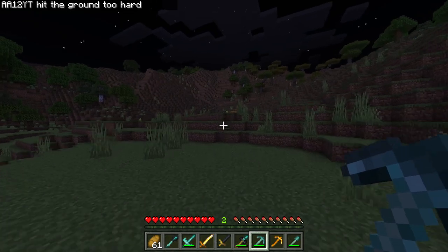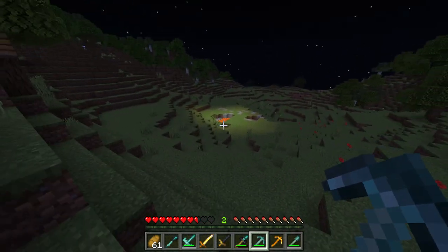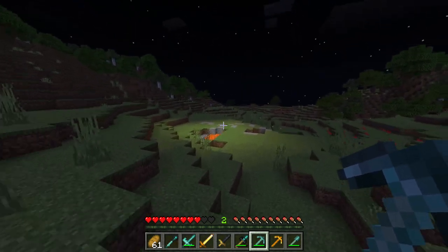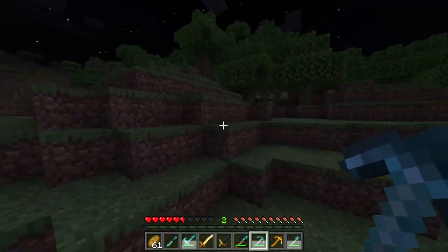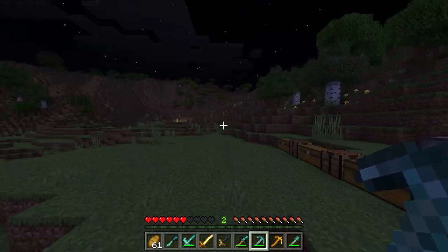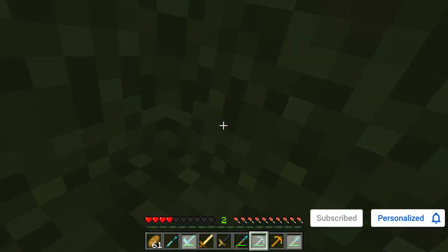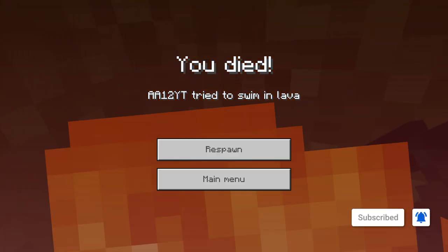If you guys enjoyed, drop a like and subscribe if you're new — thank you so much for watching! I just realized this weapon throws an actual ender pearl at high speed wherever you're looking — I thought it teleported us, but it launches an ender pearl. Pretty cool! Thanks for watching, see you guys later, peace!